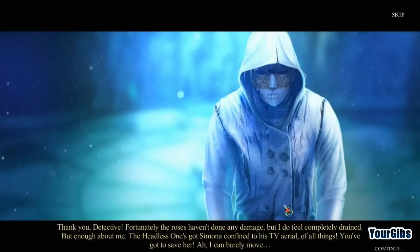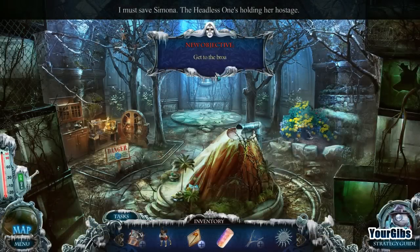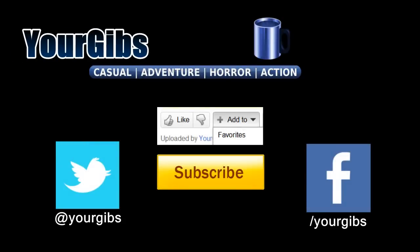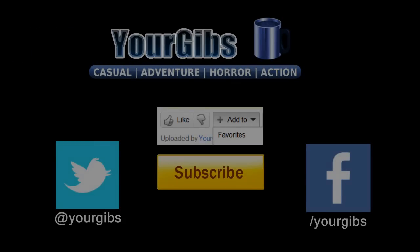Thank you, detective — fortunately the roses haven't done any damage but I feel completely drained. The headless one's got Simona confined to his TV aerial — you've got to save her; I can barely move. We have freed the prince and now we have to go to the broadcast tower! We'll take a break and be back for more Mystery Trackers: Rain Cliffs Phantoms — thank you all for watching, I'll see you in the next one.